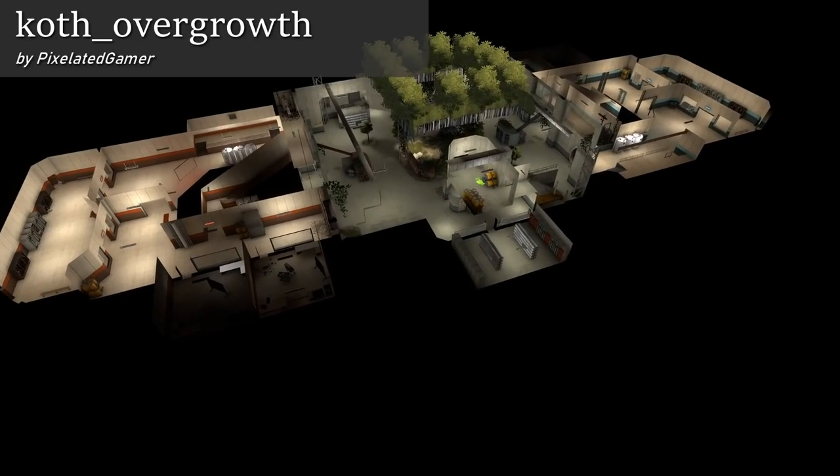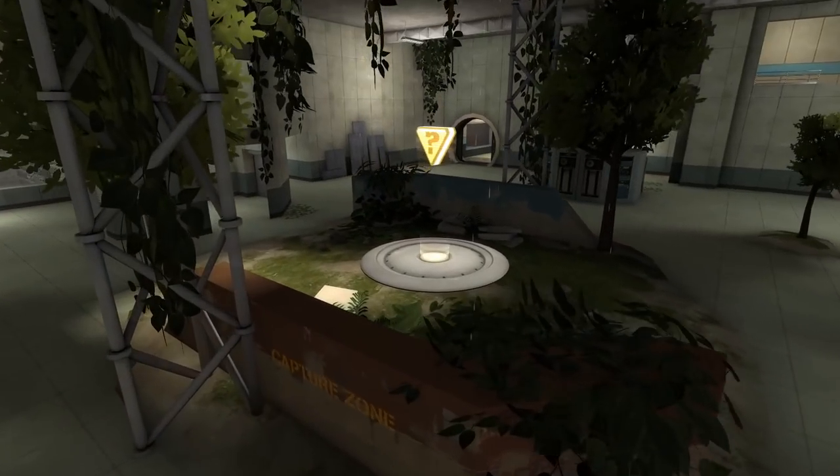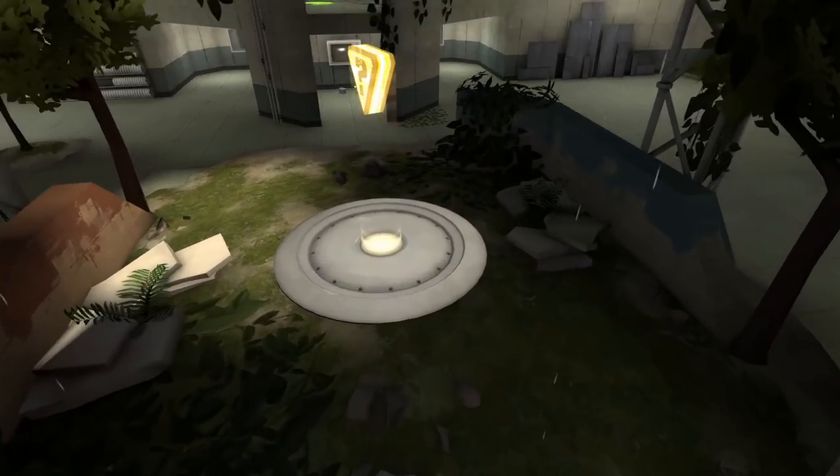This map is called Overgrowth by Pixelated Gamer. It's an indoor map with overgrowth areas, hence the name. For some reason, there's a payload cart on this map, and when the map ends, it falls down and causes an explosion. Don't know what's up with that.